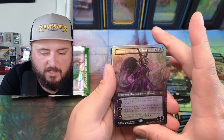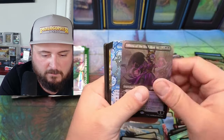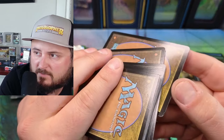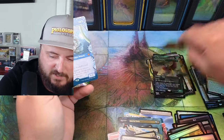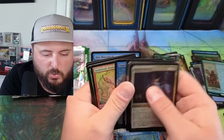Liliana coming in in her wild foily self — amazing! Again, not really happy about what's going on up there with the damage — I don't know if you guys can see that. It's gonna hurt me, guys. Capcap Badger Innkeeper, Plains, a Ruthless.